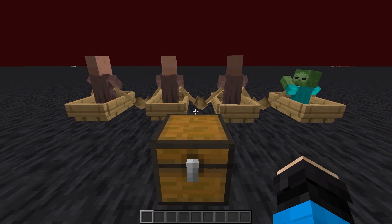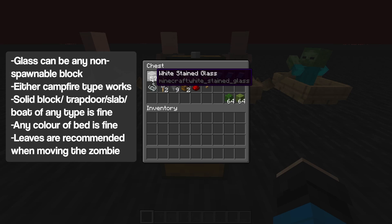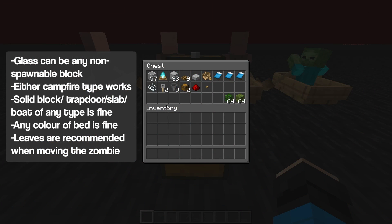To build this farm, you'll need the following materials, as well as 3 villagers and a zombie. The glass can be any non-spawnable block such as leaves, which are much easier to get. The only time you would need glass is if you put a lava source to kill the golems, but a campfire of either type is easier and safer to get. Any solid block, trapdoor, slab, and boat variant can be used. The temporary block I'm using is moss, but you can use whatever you like.